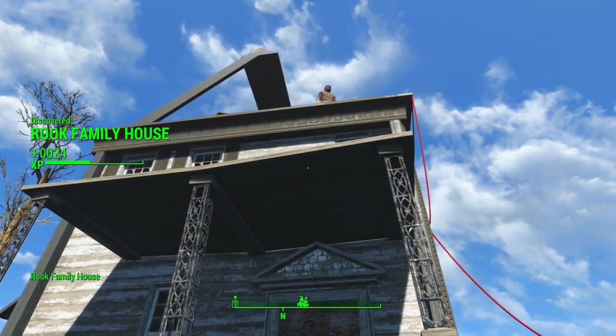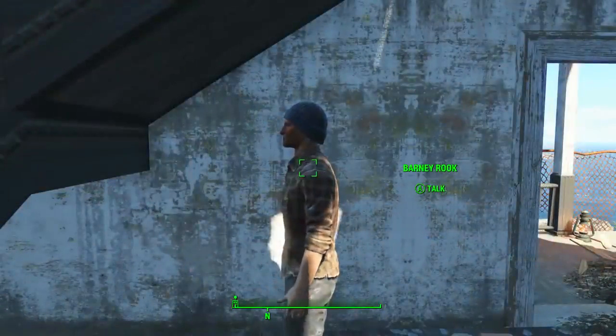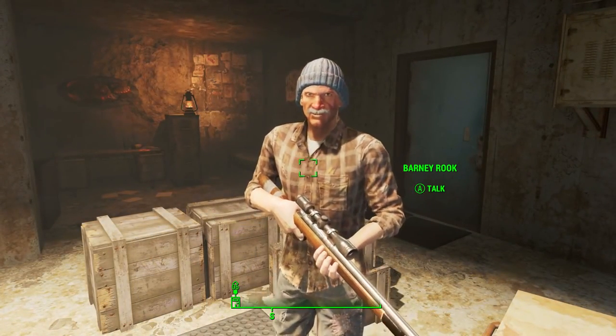Once the three Mirelurks have been killed, if we walk up to the front of the Rook family house, Barney Rook will open the side gate to his house and he will ask us to meet him in his basement. Once down here we will be introduced to Reba, his rifle, and of course Barney Rook himself.